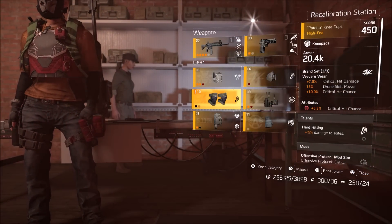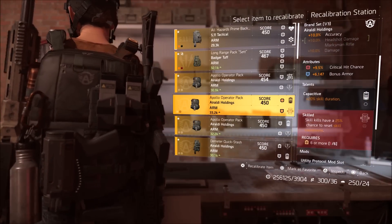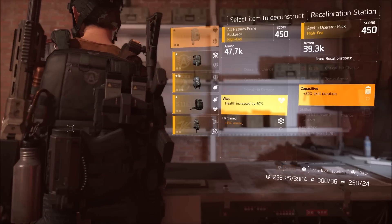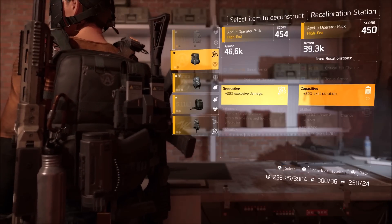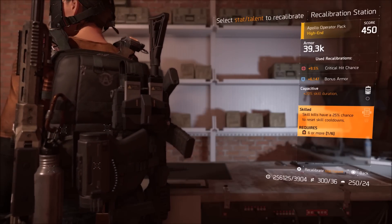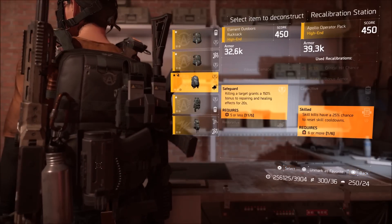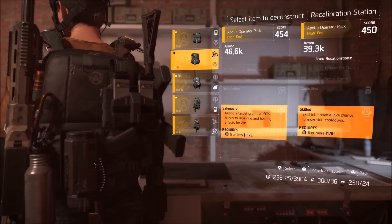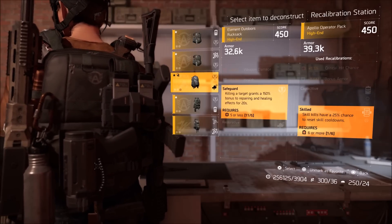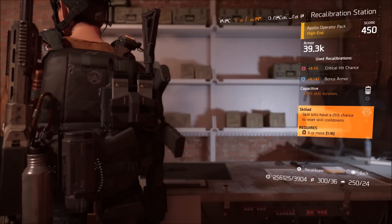With items like chest plates and backpacks there are two different types of talents. One is your basic talent — same as the holster, things like skill duration, health, damage to elites, explosive damage, health on kill. But if you have a talent that has a requirement — like Skilled, which requires six or more points into electronics — then you can only swap it with a talent that also has a requirement, like Safeguard which requires five or more points into damage. You cannot take damage to elites and put it into a slot that has a requirement — it must be requirement-for-requirement, or no requirement for no requirement.